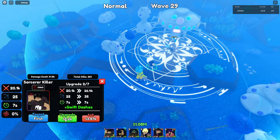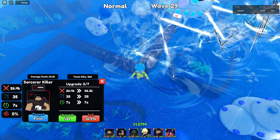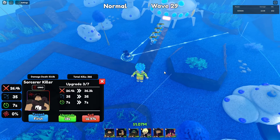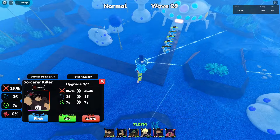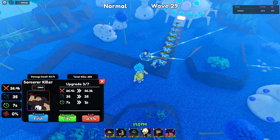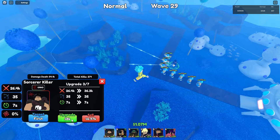Let's go for the next upgrade — Whip Dashes. He changed from a big AOE circle to an AOE cone. For the total damage, look at that: 26.4k, 35 range, and 7 SPA. Check out that animation.